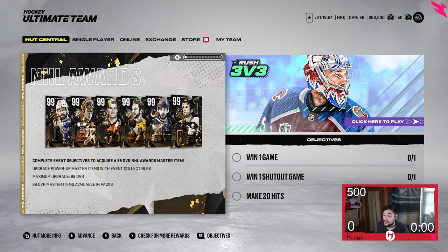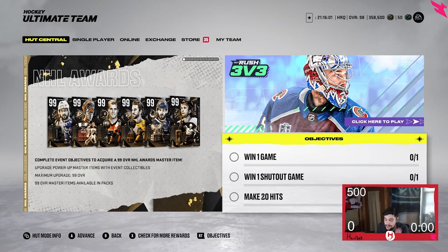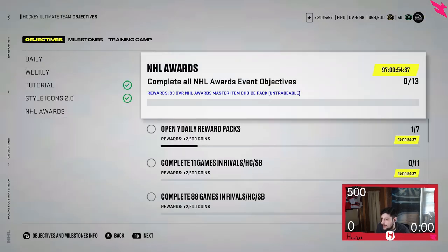So that's why I'm not doing that yet. I'm gonna give you guys the tips you need to accomplish this. Looking at the objectives, starting off with the seven daily reward packs — that's a very self-explanatory one. You just got to sign into the game seven days. It's not hard, you don't have to do anything besides literally just turn on NHL 22 and click on Hockey Ultimate Team.